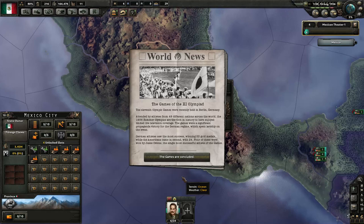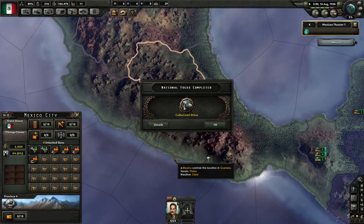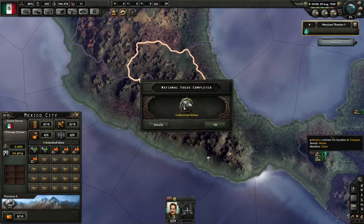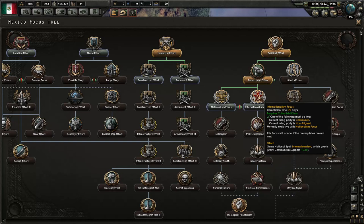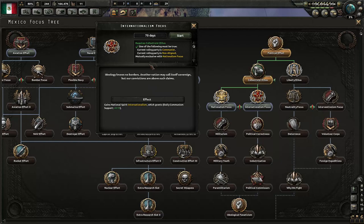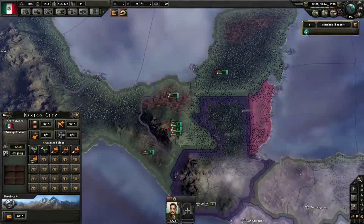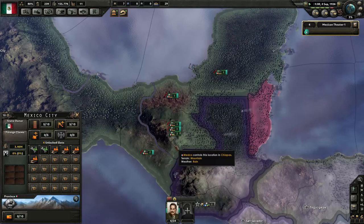The games are concluded. Did Mexico win anything? Probably — if not, we were cheated. National focus completed — collectivist ethos. The Treaty of Addis Ababa: Italy took one state, Ethiopia was annexed. Well, that happened. Collectivist ethos has been completed. Our next national effort is going to be for internationalism, because we're already going down the communist route. This focus grants daily communism support plus 0.1%, so it's just going to speed up our conversion to communism. The green dawn shall come — because we're Mexico.